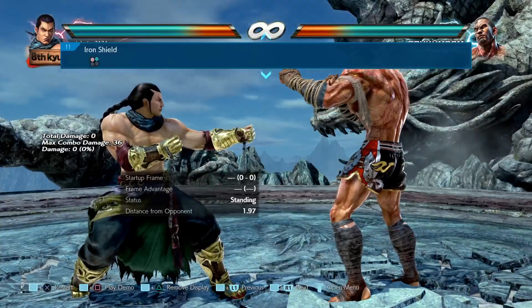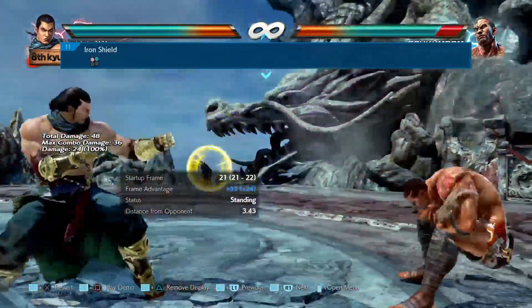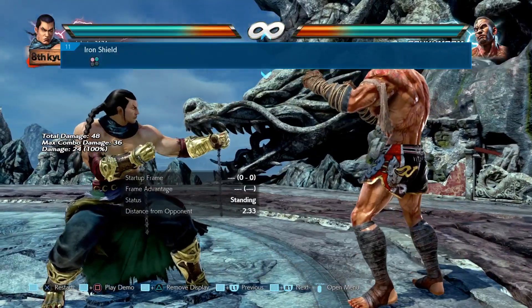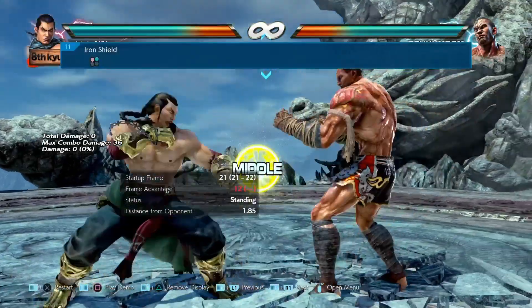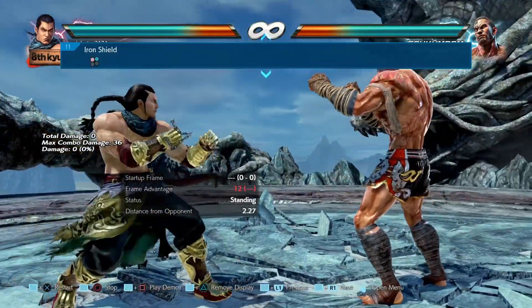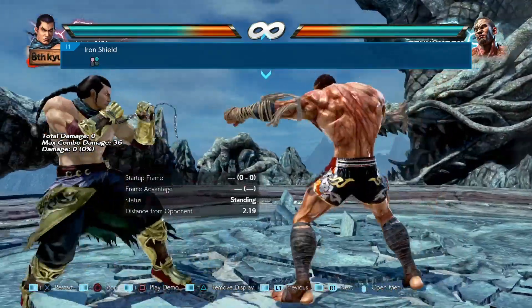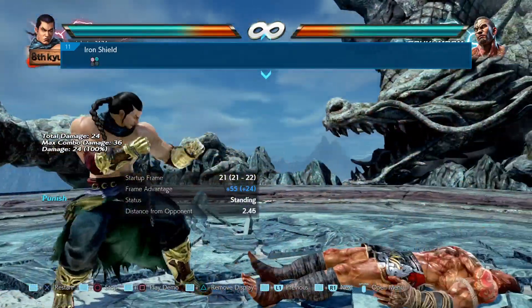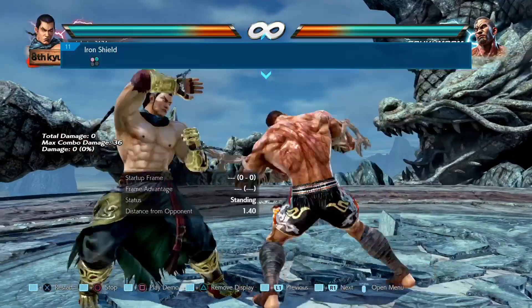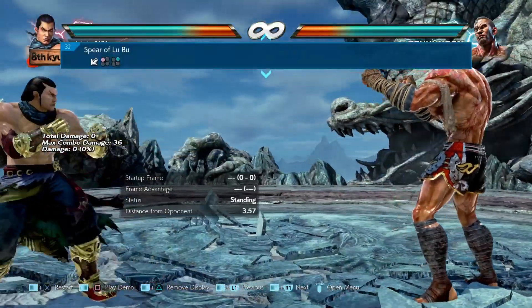Now let's get into his other moves. 1 plus 2 — what's happened here is that the move recovers 1 frame faster and they've also increased the range. It's now negative 12 instead of negative 13 because the move recovers faster. They've also changed the parry window; it has a punch parry effect. Before it was 2 to 7 frames but now it's 2 to 9, so that's a little buff.